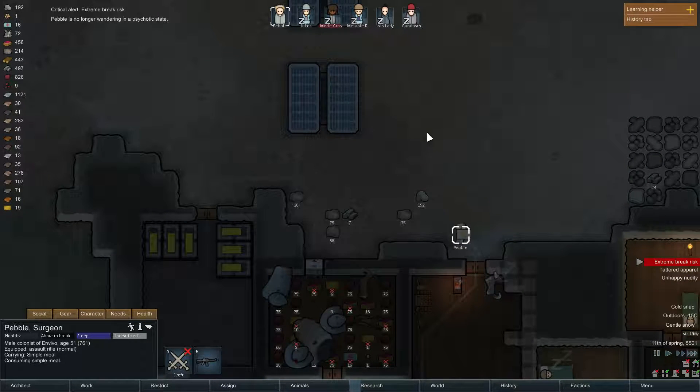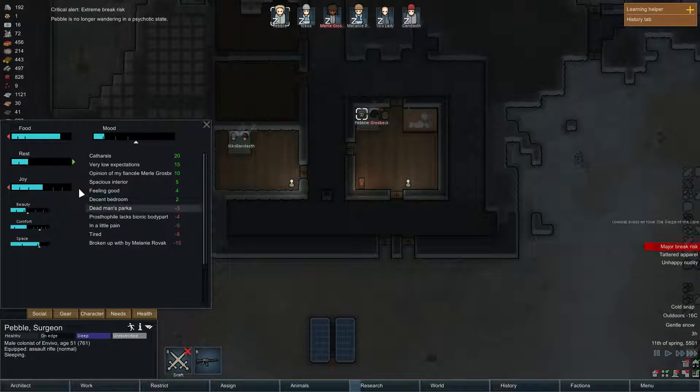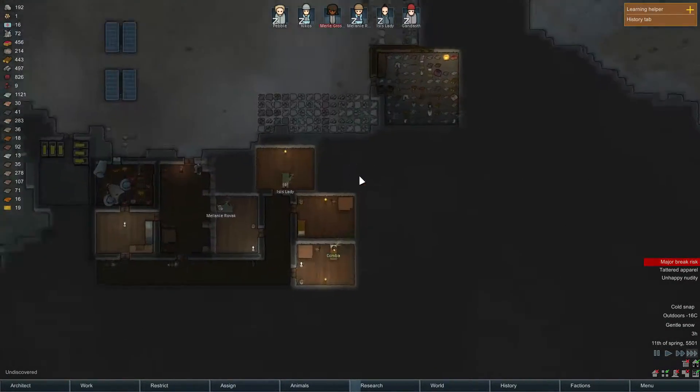Extreme break risk — okay, yeah, you just stopped, so you go to bed. You'll be fine. Combat supplier — hell yeah, okay! That's exciting, let's see what we can sell.